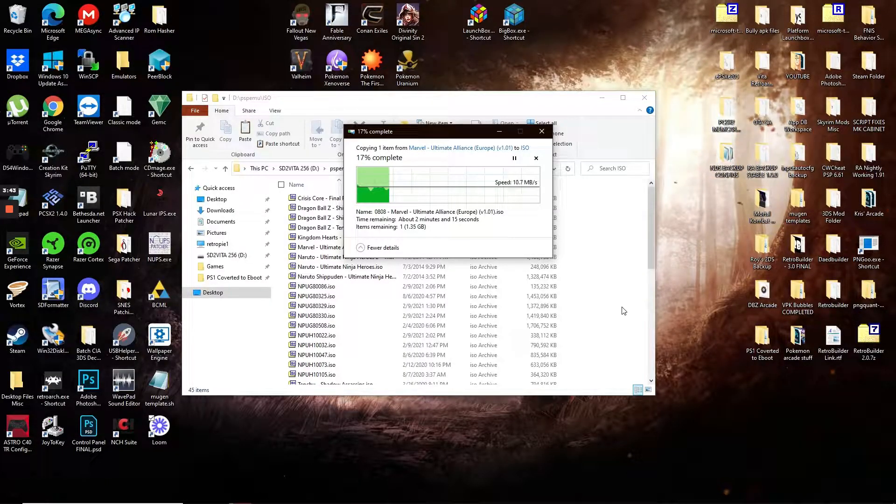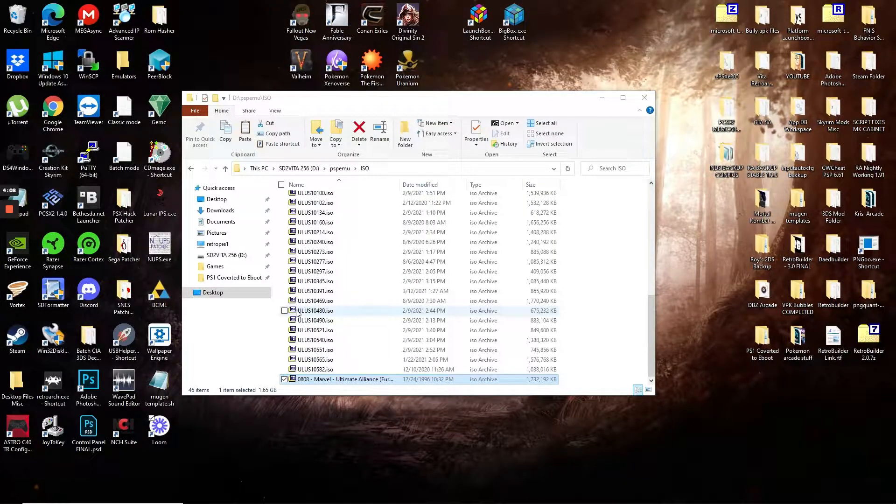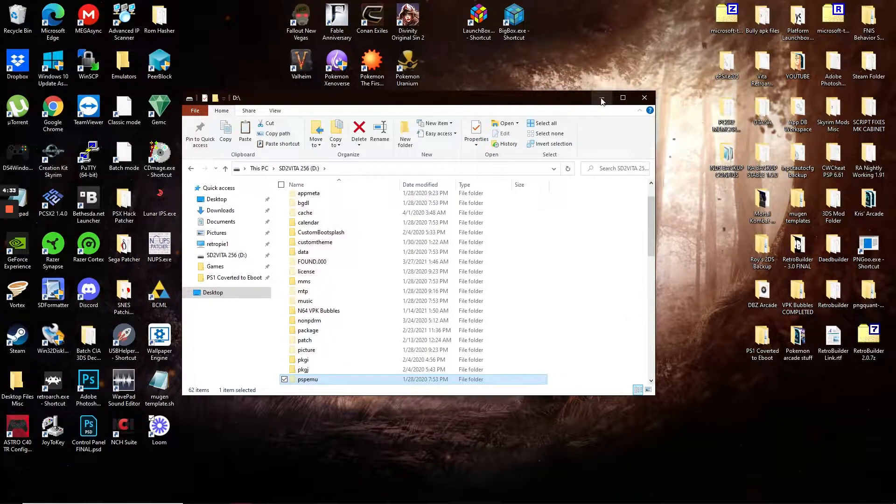PSP games are a breeze — no problem at all. You have to do a little bit more work when it comes to PS1 games, because PS1 ISO bin files have to be converted into eBoot PBP files. The copy just finished and as you can see I've got Marvel Ultimate Alliance as an ISO, so now when I go into my PlayStation Vita and launch Adrenaline this PSP game will be playable immediately.